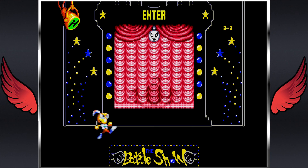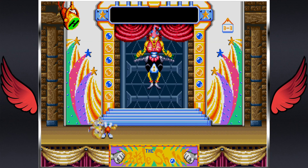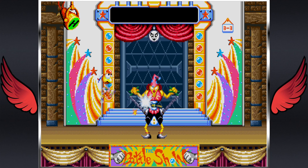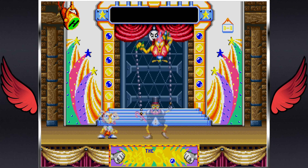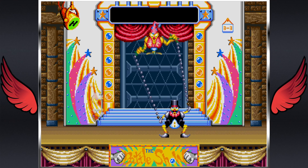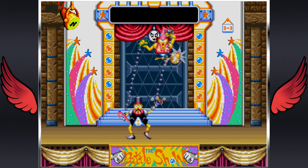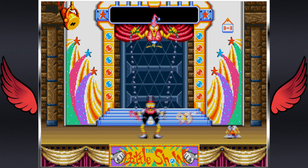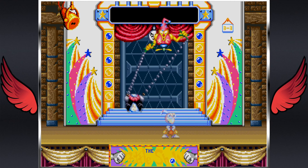Dynamite Headdy at its core is a fairly standard side-scrolling platform game. You typically run from left to right avoiding obstacles, although every stage does have its own unique gimmicks and concepts. It reminds me a little bit of Donkey Kong Country in that regard, where every stage would have unique gimmicks that give you a separate experience for every level. Heady is equipped primarily with, as his name would suggest, his head — which is used as his primary weapon. He can fling it at enemies as well as grappling points to move him around the environment, making him fairly versatile for only having effectively one attack.